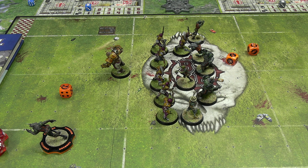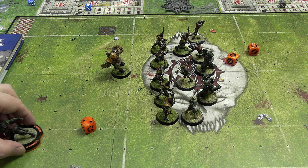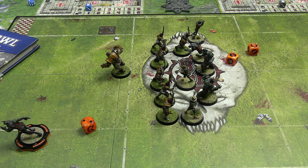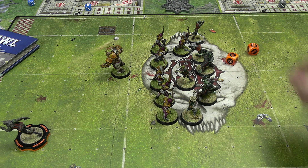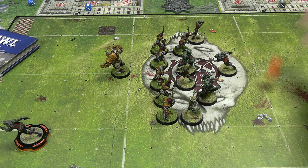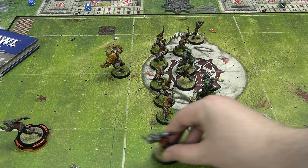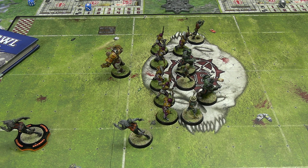Moving the Flesh Golem up one square. The other Werewolf attempts to dodge away on a three-plus — succeeds — then moves seven to eight squares to mark a Lineman near the opposing end. That ends turn two for the Necromantic Horror team.